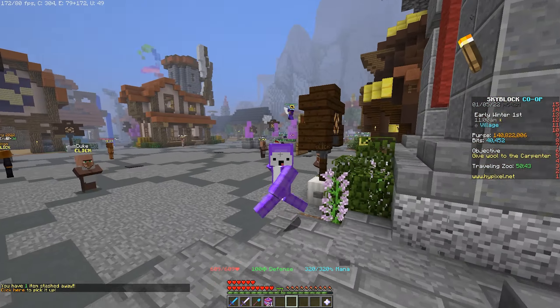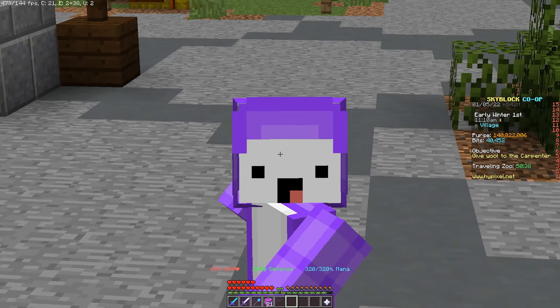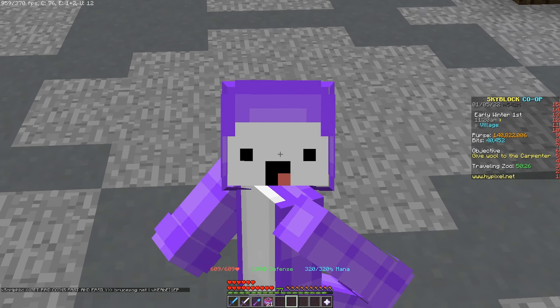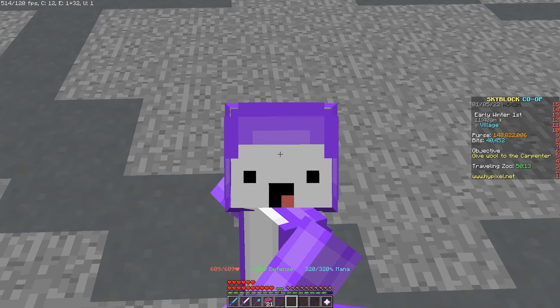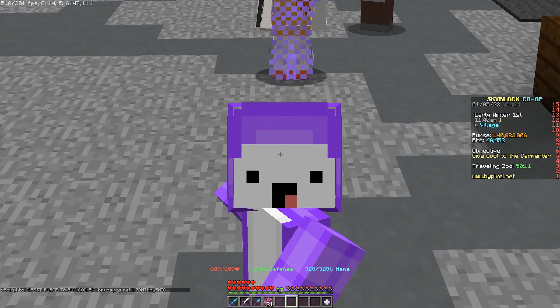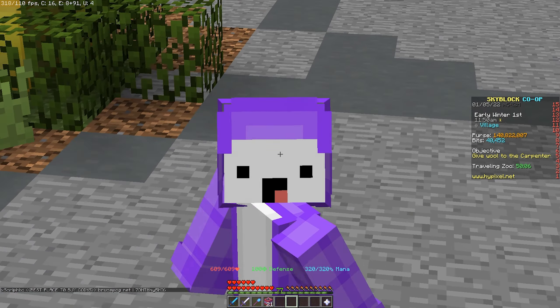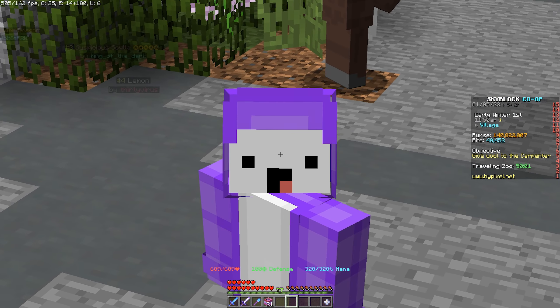I think prices are lower right now because the Traveling Zoo is currently in town. The best time to sell the Tiger Pet is after the Traveling Zoo has left. Make sure to check your Traveling Zoo whenever it pops up because there might be profit to be made — it's easy coins and some newer players don't know you can make a lot from it.